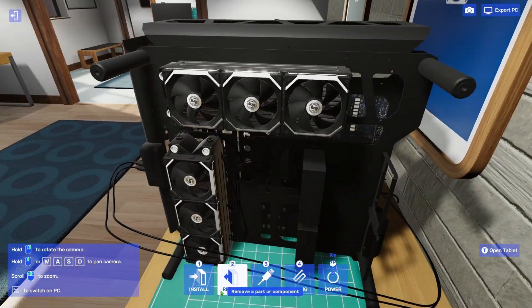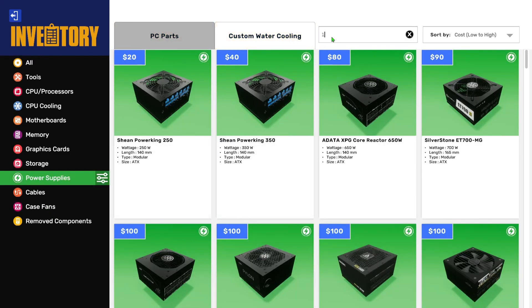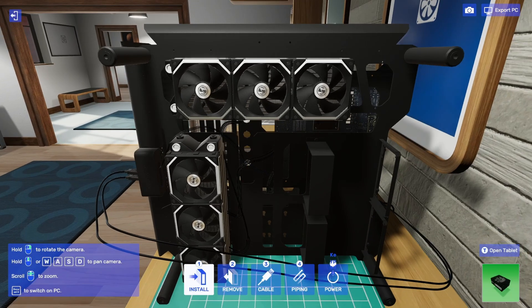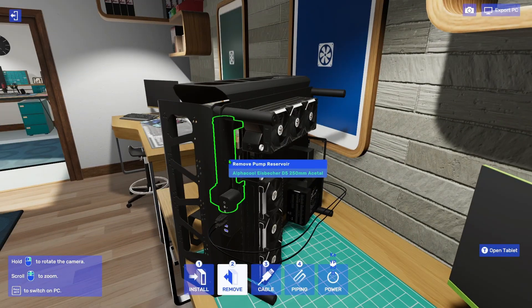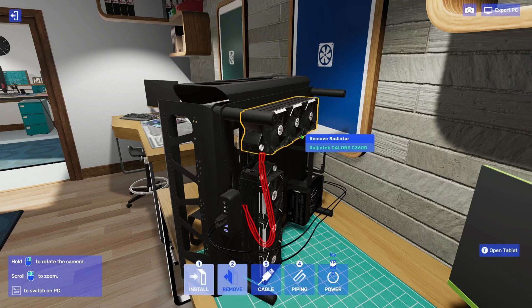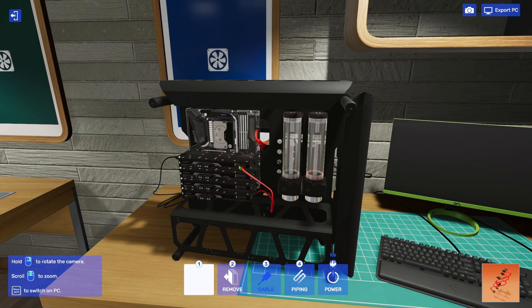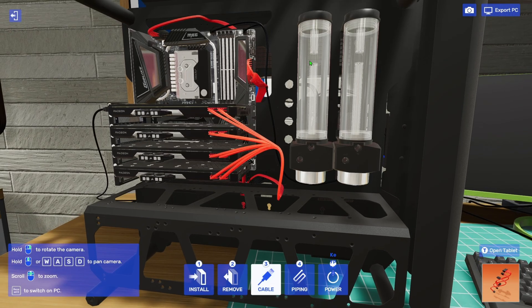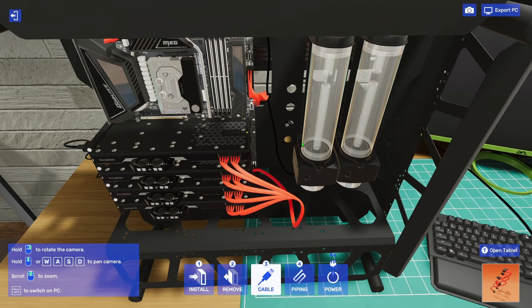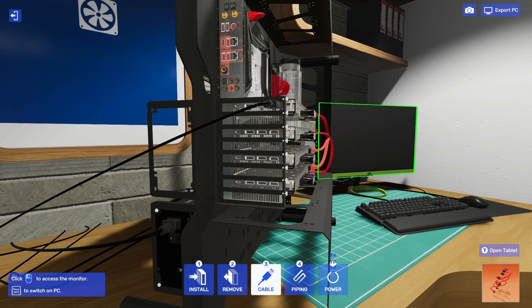Next we'll get the power supply — going with a 1600 watt to power all those GPUs. You can place it in two different slots but you can't put both in simultaneously. Now let's get some cables connected. There was previously a bug that wouldn't allow connecting the left reservoir, but that's been fixed in the newest update.